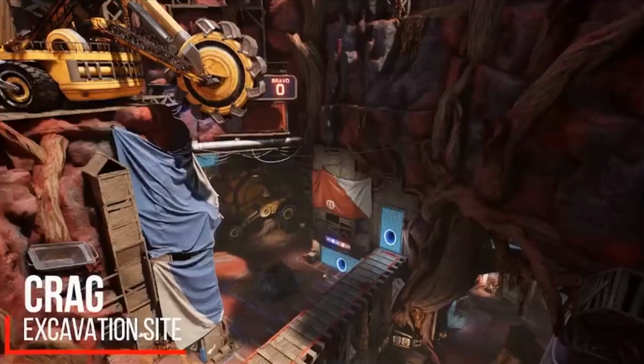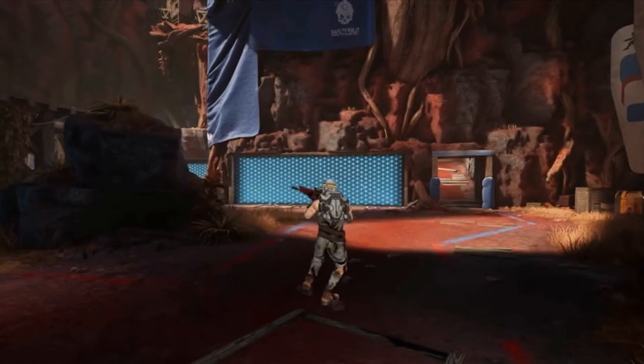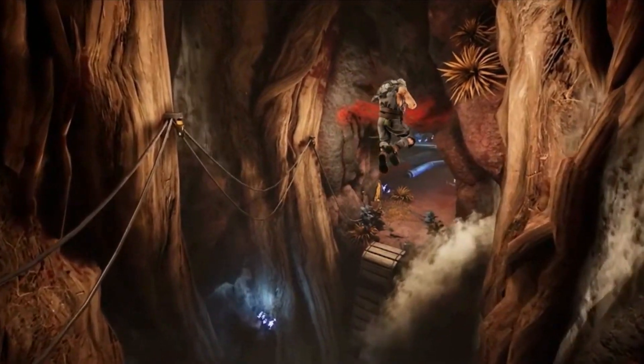We start here at the mining operation of Krag. The top side of Krag is wide open, which provides clear sightlines for long range encounters, but in the lower sections of the map, players wise to the twists and turns of the mine will have a significant advantage.